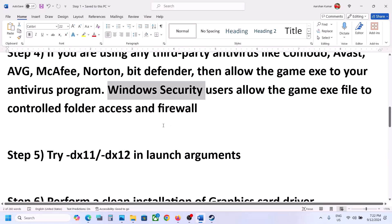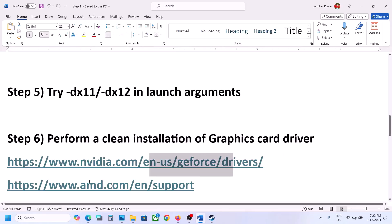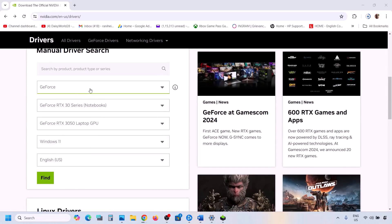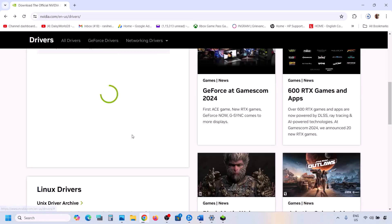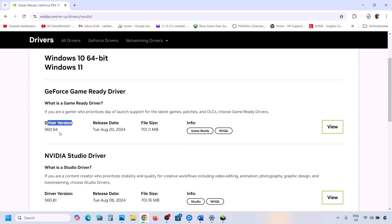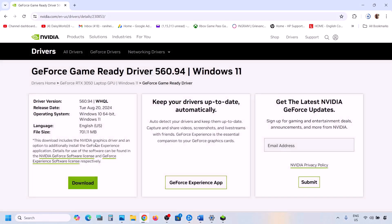The next step is to perform a clean installation of your graphics card driver. If you have an Nvidia card, go to the Nvidia website. If you have an AMD card, go to the AMD website. On the Nvidia website, select your graphics card series and model, select the correct operating system, and click Find. The latest driver will appear at the top.